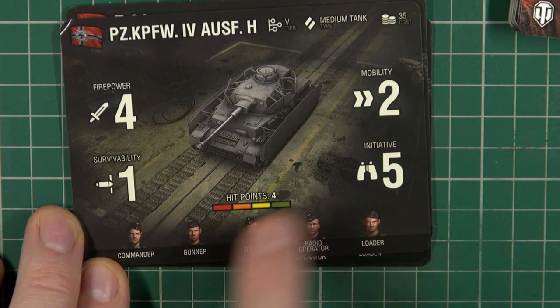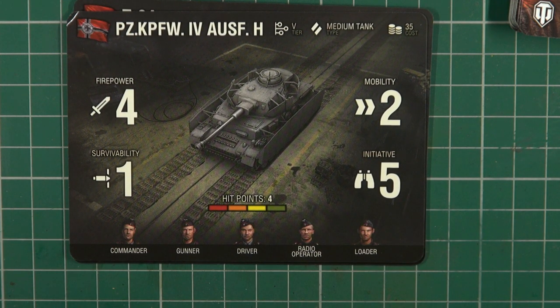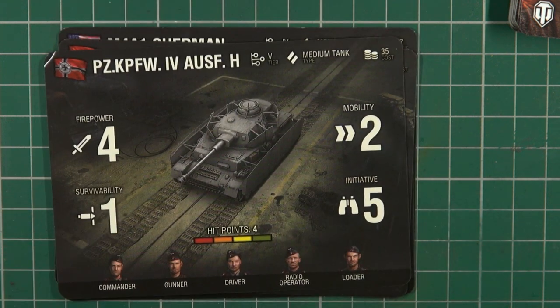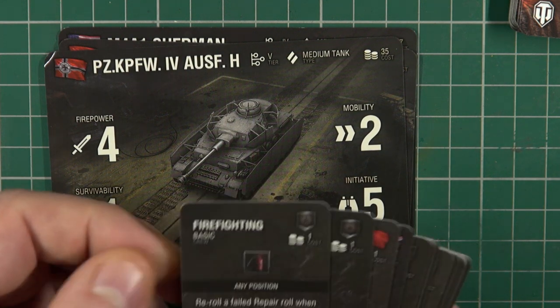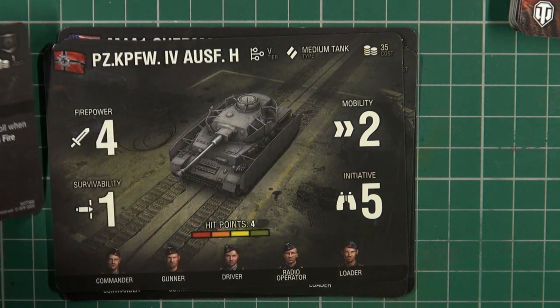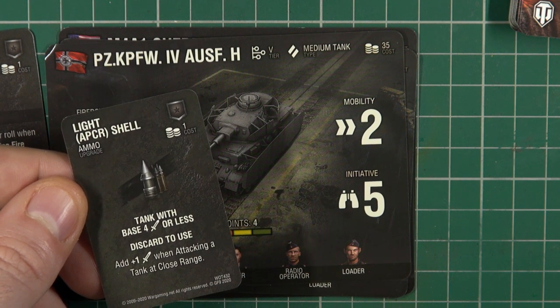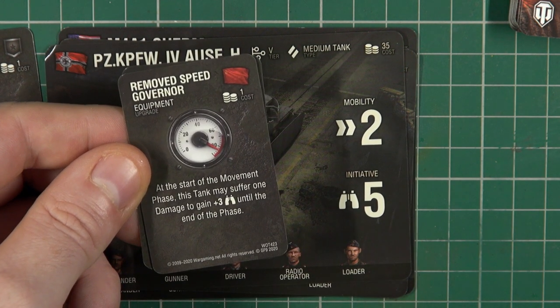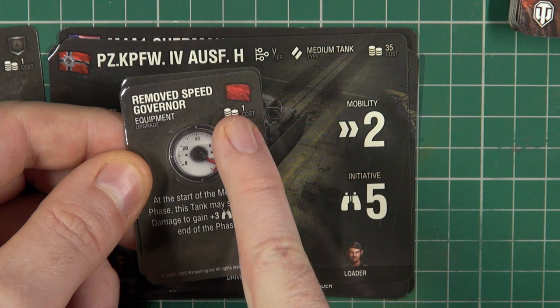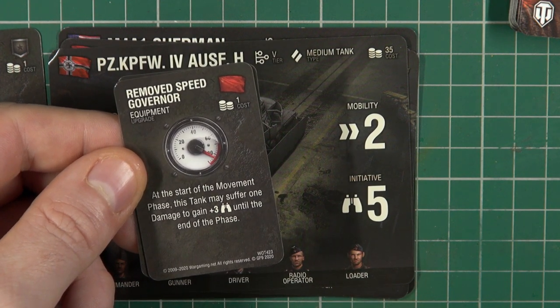Finally we have crew and upgrades — this is where it becomes more like the World of Tanks computer game, because you can upgrade all of your crew and your tank with various additions. For example, firefighting lets you re-roll a field repair check or repair an engine fire from a critical card. You can also equip different ammunition types — I believe up to three types. Some upgrades are nation-specific; for instance one Soviet-only card lets you suffer one damage at the start of the movement phase to gain plus three to your initiative until the end of the phase, helping with both moving and shooting.